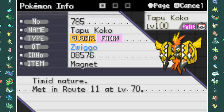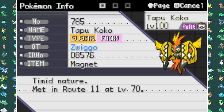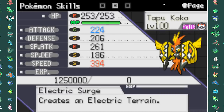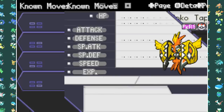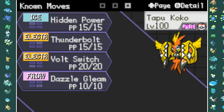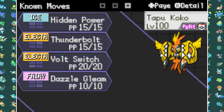With the next Pokemon I went with Tapu Koko. The biggest reason is his Electric Surge ability, which sets up an Electric Terrain when he enters battle. I'm running Max Speed and Max Special Attack on him with a Magnet to boost Electric type moves further. His moveset is Volt Switch, Dazzling Gleam, Hidden Power Ice, and Thunderbolt - he was definitely one of the most crucial team members.